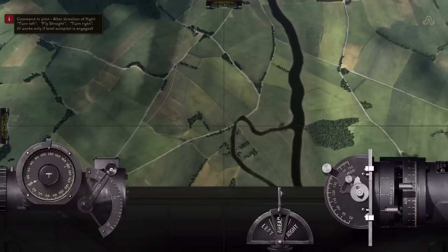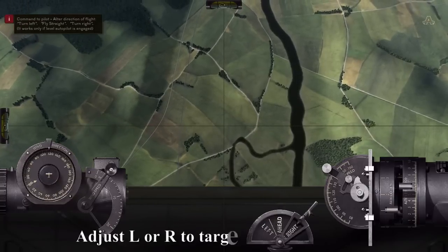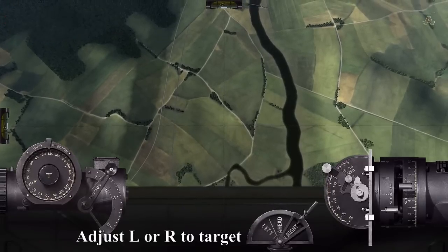Now because we're pretty much on target, we just need to make minute adjustments. We're off to the left a bit, so we need to bring the aircraft to the right, and then we'll just wait until the bridge comes into view.